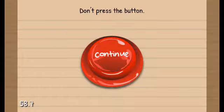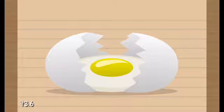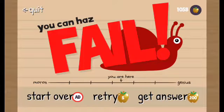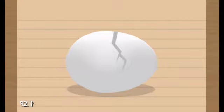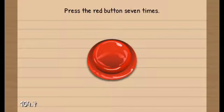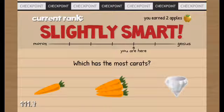Don't press the button. Alright. Alright, alright. Fuck. Bye. Hint — it's the green one. One, two, three, four, five, six, seven. Slightly smart current rate.